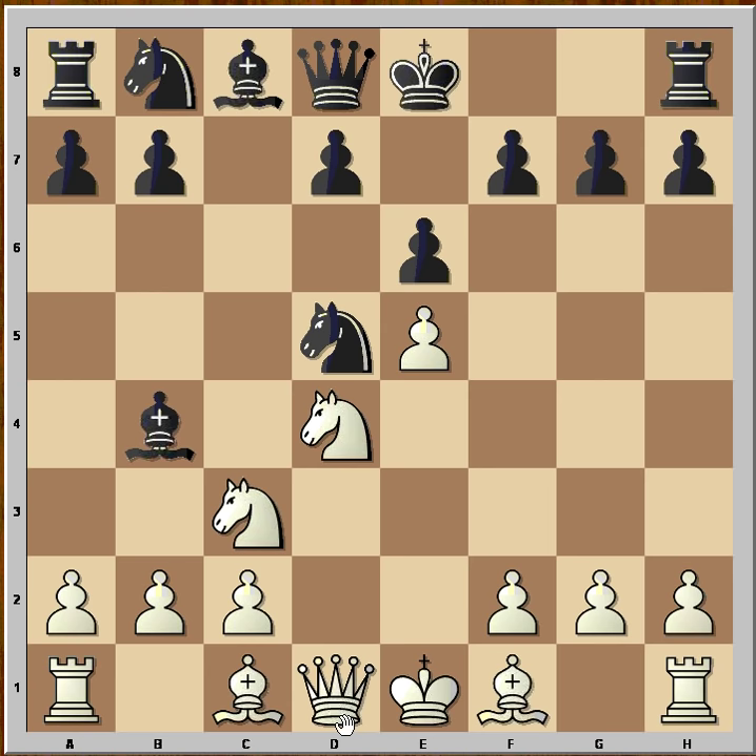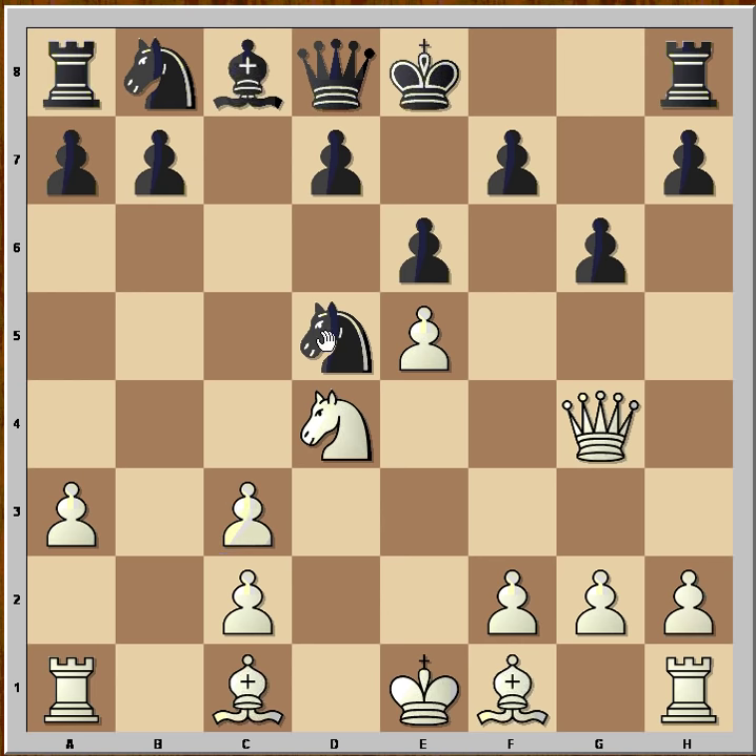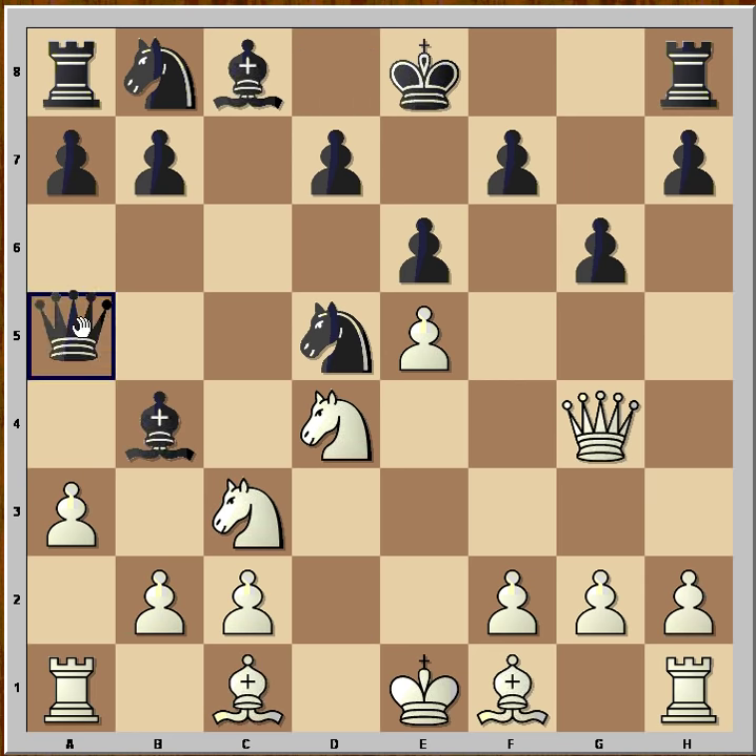Nd5, attacking the knight, and you could expect something like Bd2, which looks like a good move. But white was more ambitious — he played queen to g4, attacking the pawn on g7. Black played g6, and now white played a3. White is standing a little bit better because his pieces are more active. That's why after a3, black played queen to a5, adding more pressure on the knight.